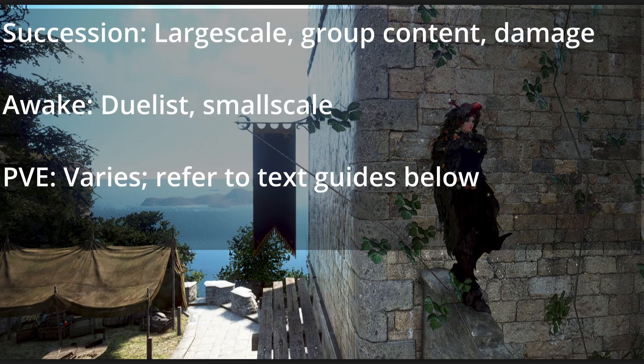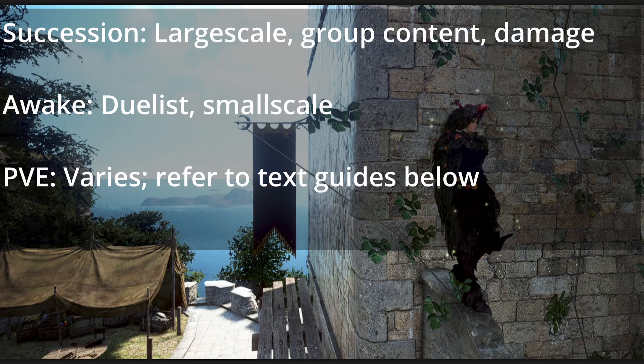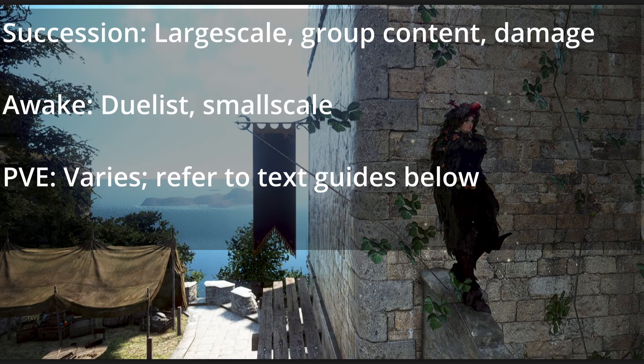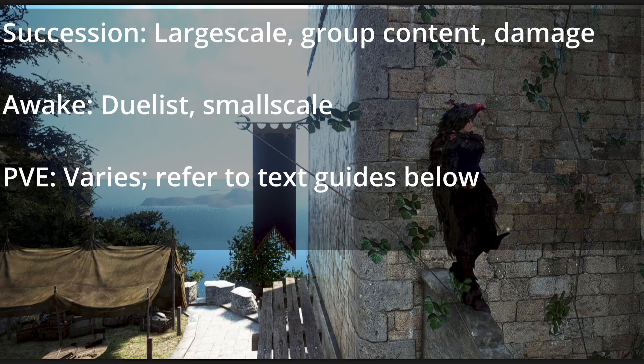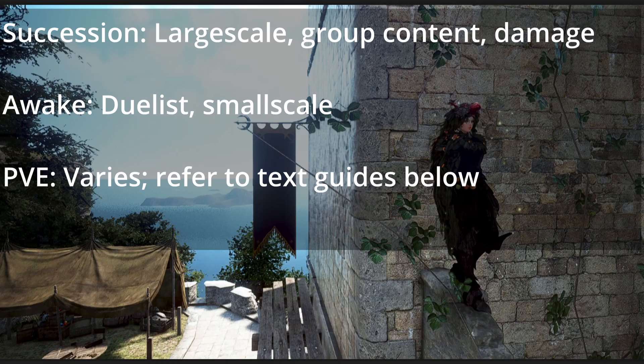Succession Ranger is a high-maintenance, high-performance, snowballing, and aggressive hyper-carry for a strong and experienced large-scale guild, while Awakening Ranger is a patient-passive, counter-engage-focused duelist. Both specs fall off rapidly in the other's domain, and forcing them to work in the wrong role is suboptimal — you need to either learn both or tag something. Both specs provide a satisfying freedom of action with skill rotations that flow freely back and forth and allow you to add a personal flair to your gameplay.